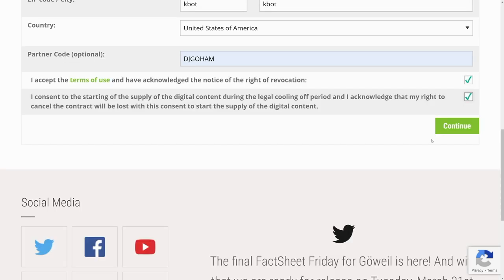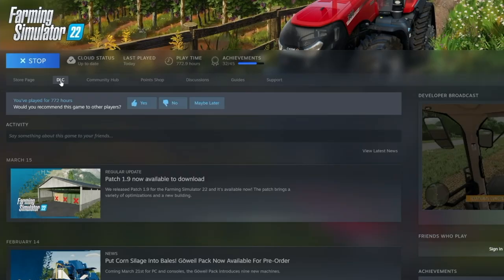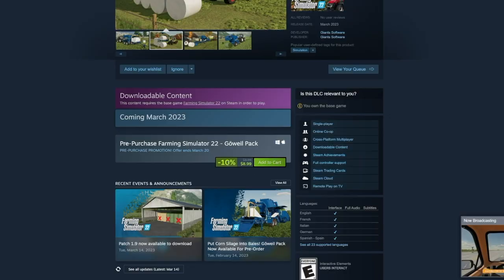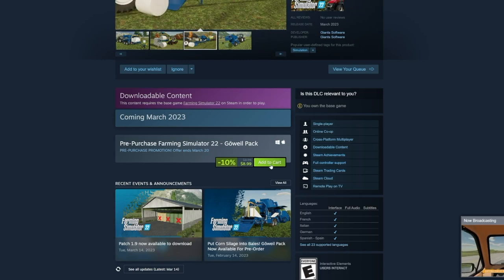Once you've done all that, click your boxes, click continue, and you will receive an email with your code and how to download it. For those of you using Steam or Epic Games to play Farm Sim 22, I would highly recommend loading up Steam or Epic Games, going into the store page, clicking on DLCs, and scrolling down to find Gouval. Once you've got it, simply add to cart, buy it, and then it will download automatically.